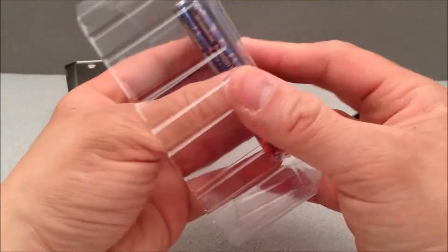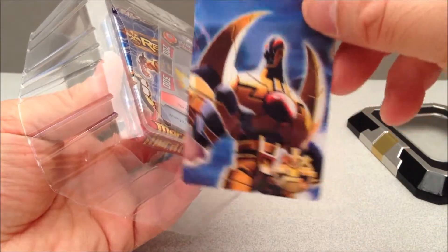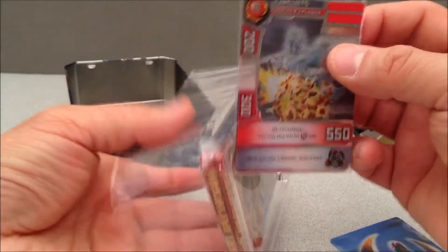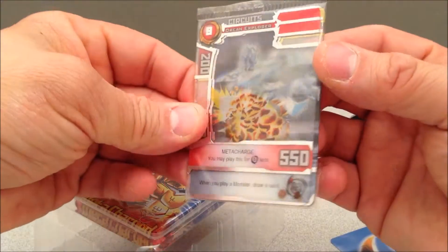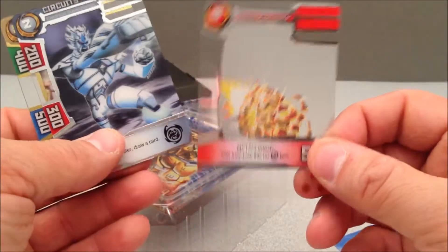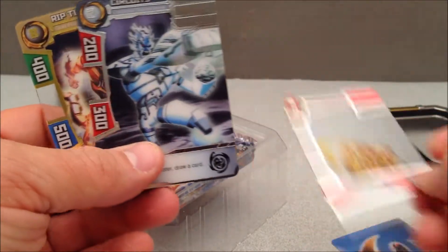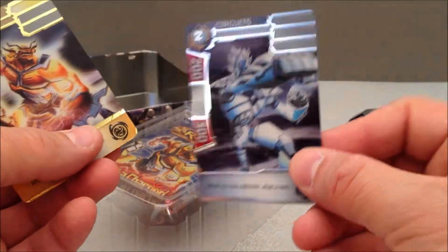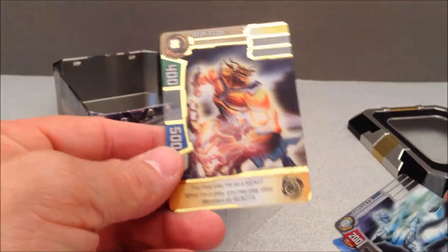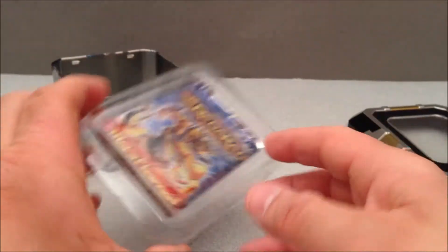There's some card packs in here as well as this three-dimensional holographic thing, which is quite cool. Look at all these 3D cards — I gotta play this game just because it looks really cool. All this 3D is making my camera go crazy. This is really neat. I don't know what these are all about but they look cool — they're all crazy 3D holographic with a lot of moving stuff going on. Riptide here, with some little different stats.